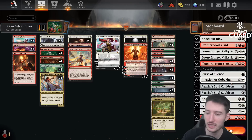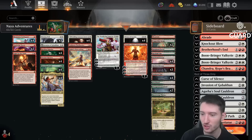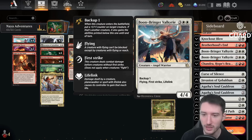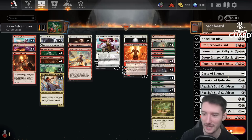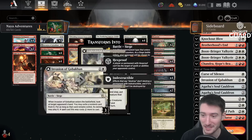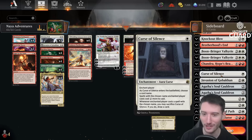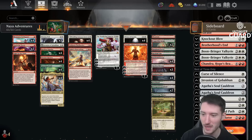Let's talk about the sideboard real quick. It's a mix of things. We have Knockout Blows against Mono-Red. We have more cheap removal. We have Brother's End as a sweeper choice. Woundbringer, Valkyrie — another Mono-Red hate card. Really hating on Mono-Red. Another Chandra. Curse of Silence, an Invasion of Kobakan — cards that disrupt big mana decks or decks that rely on a certain spell.